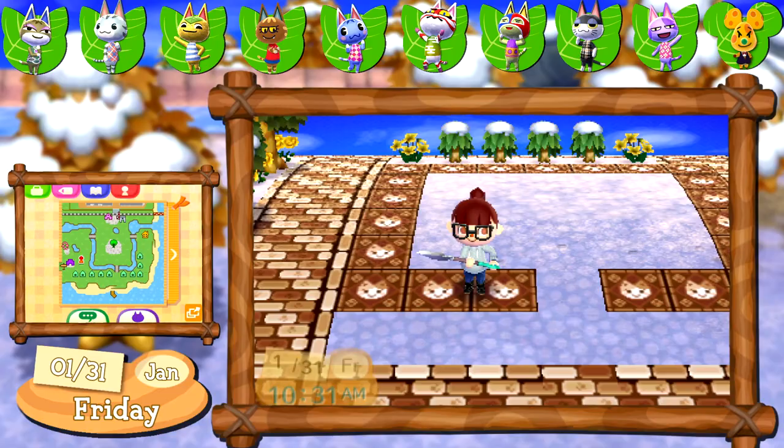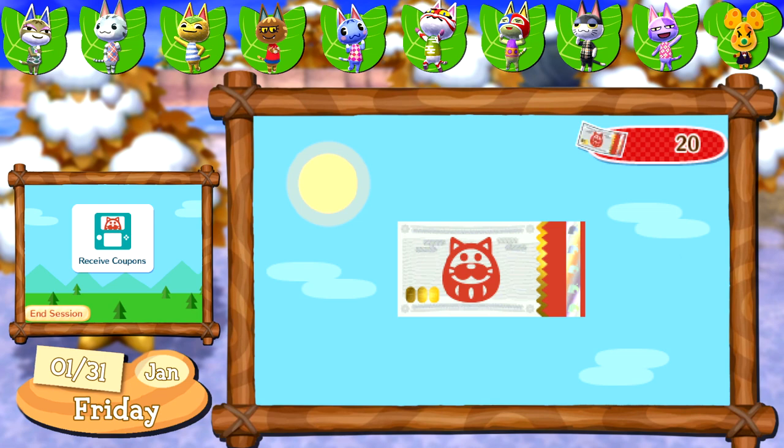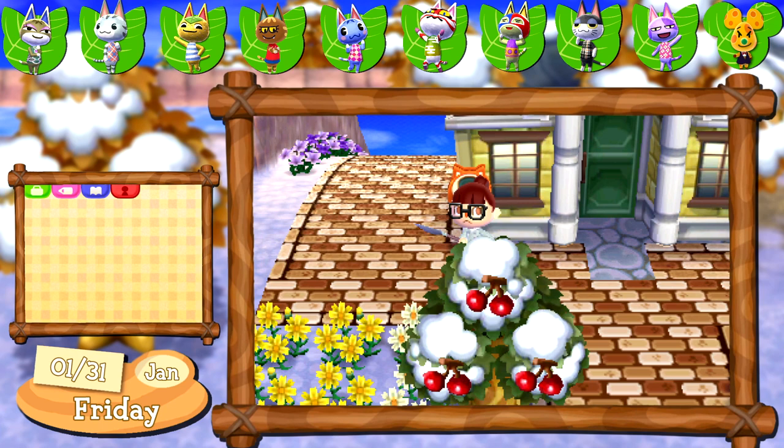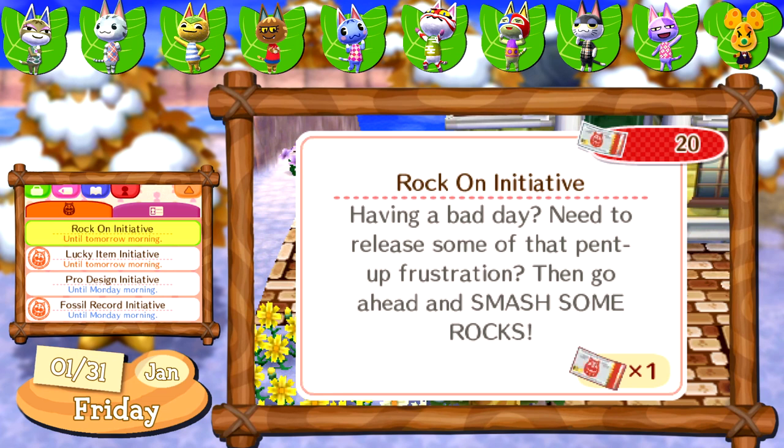Oh hello — I thought I heard your annoying beeping. Lucky item initiative — you'll need a little luck to complete this initiative. Wear today's lucky item for your sweet coupon reward. Having a bad day? Need to release some pent-up frustration? Then go ahead and smash some rocks. I actually already know where the fake rock is in town and I kind of don't want to move it because it's in a really cool spot. I don't think people have actually noticed it yet though. All right, maybe we'll say hello to some villagers — I did not talk to them at all yesterday, I was literally in town working. I was very focused and I feel bad that I wasn't paying any attention to them.